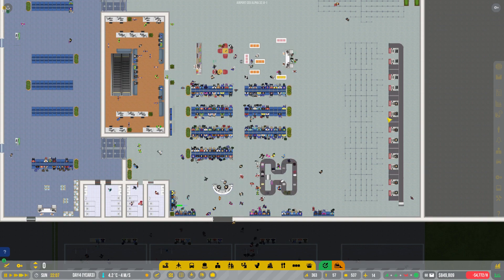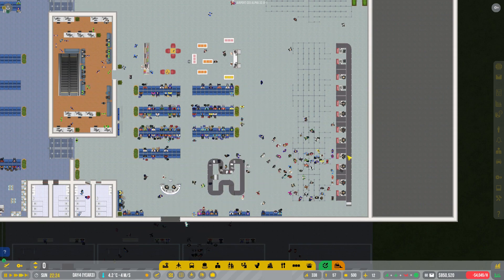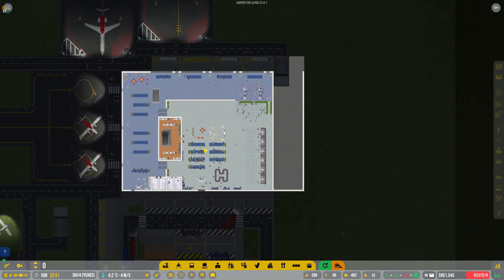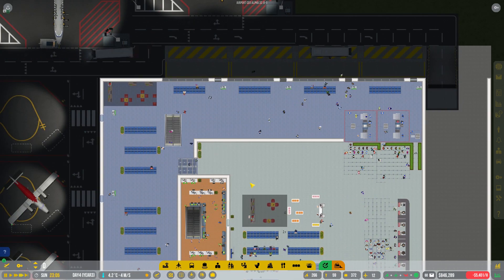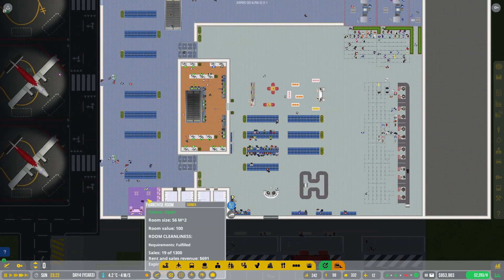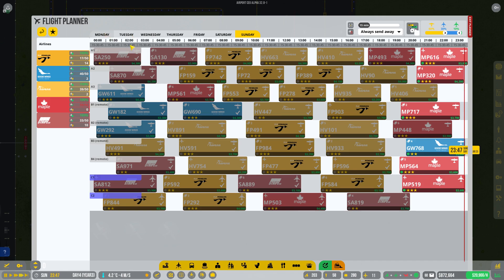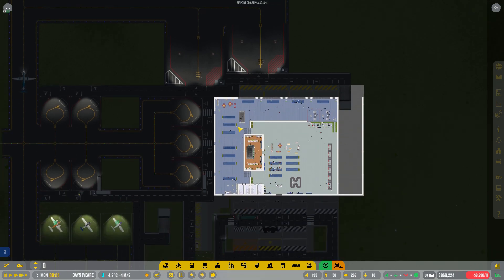As the passenger service people come and man the stations, everybody rushes to do the check-in, which is pretty good. Then they rush into the security area with the two checkpoints over here, which process things pretty quickly. I think we can easily accommodate about 400 passengers at any given time, and that's about the capacity we can handle. We've got a pretty full schedule every day.